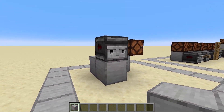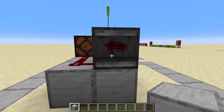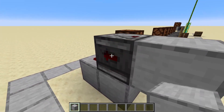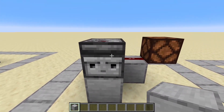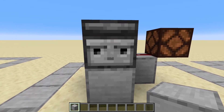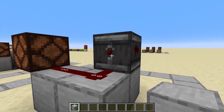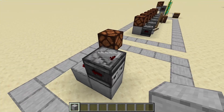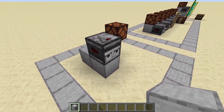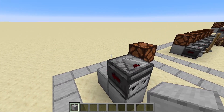Let's talk about the block of the day: the observer. I changed the texture a little bit with the vanilla tweaks texture pack, so you can see little red icons here that blink when the observer gets activated. The observer basically has two sides — this nice looking face, and the output on the other side with the red dot. Basically, the observer checks if anything changes in front of it, where it is looking. This arrow indicates where the signal will go from there.